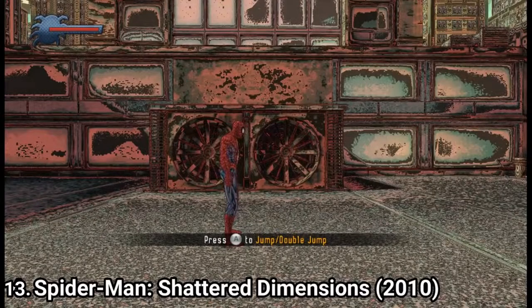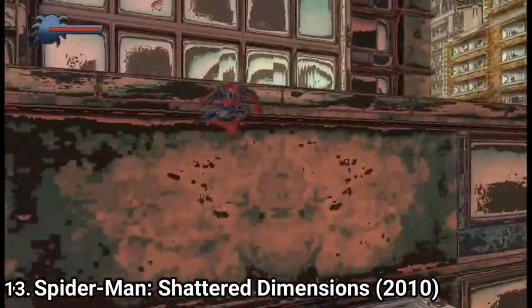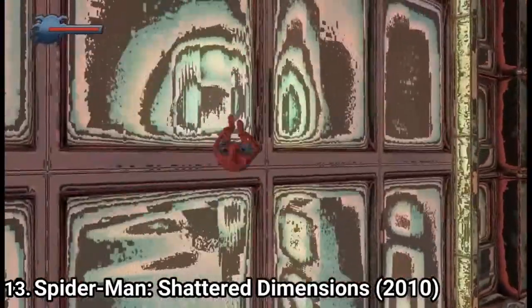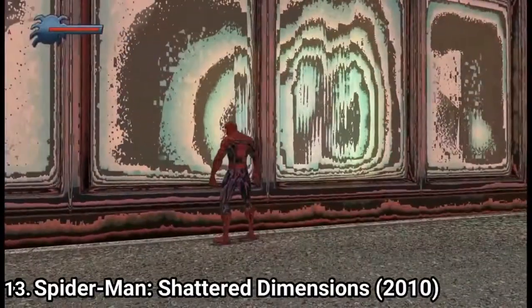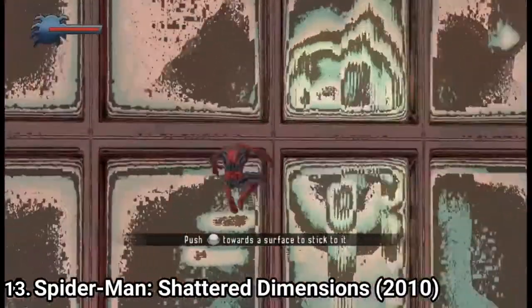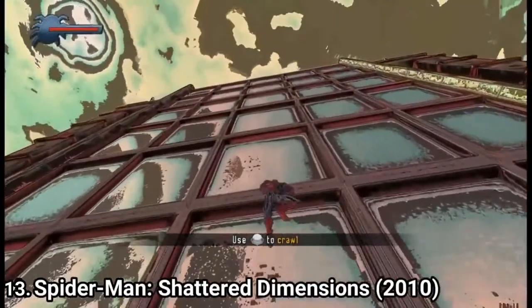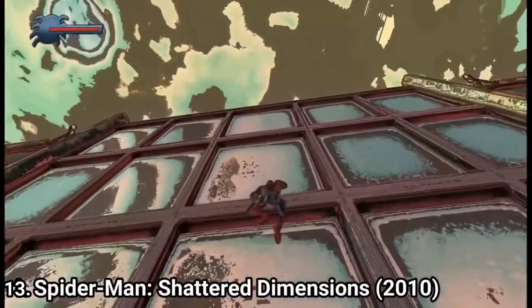Spider-Man: Shattered Dimensions has an amazing presentation, but never play it on an emulator. What you see in the video is emulator footage. If you try to play it on the Dolphin emulator, you will have some sort of Spider-Man on drugs — some sort of Spider-Man LSD version. But if you play it on a Wii, it looks normal, just like it should. Because it looks funnier this way, I will leave the emulator footage on screen rather than filming my Wii.